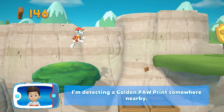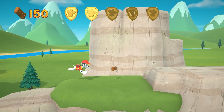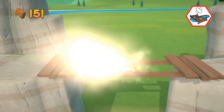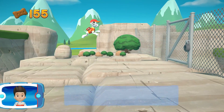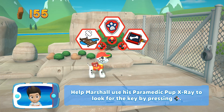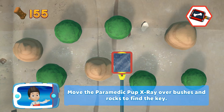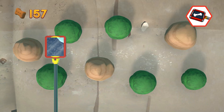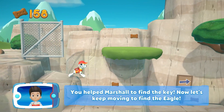I'm detecting a golden paw print somewhere nearby. A golden paw print — you've got it! The gate ahead is locked, but Marshall can use his paramedic pup x-ray to scan the rocks and bushes to find the key. Help Marshall use his paramedic pup x-ray. Move the scanner over bushes and rocks to find the key — use the left stick to move the scanner. When you find the key, press the A button. You helped Marshall find the key. Now let's keep moving to find the eagle.